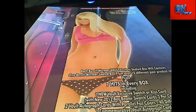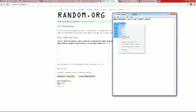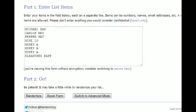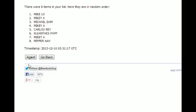We're gonna screen share out everybody that's in the break — Cleanthus P at the bottom, Michael D at the top. We're gonna copy that list, get a random, and hit random seven times to give us our draft order.